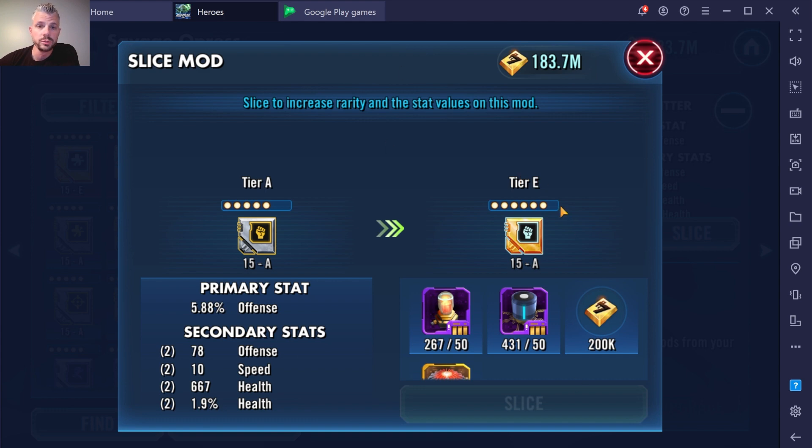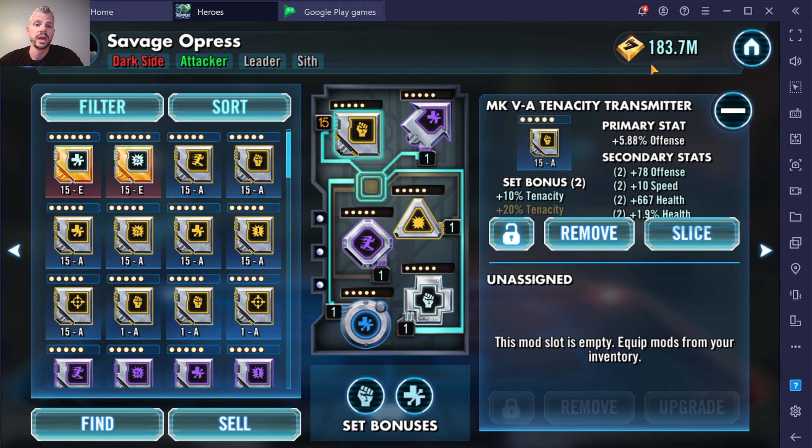If you want to upgrade mods further, you can, but your character has to be gear 12. For me personally, speed is king in this game. So if that mod isn't at 15 on the speed secondary, I'm not going to slice it any higher. I'm free to play, so I have to be picky on where I spend resources — if it doesn't have 15 speed on the secondary, the vast amount of the time I'm not messing with it.